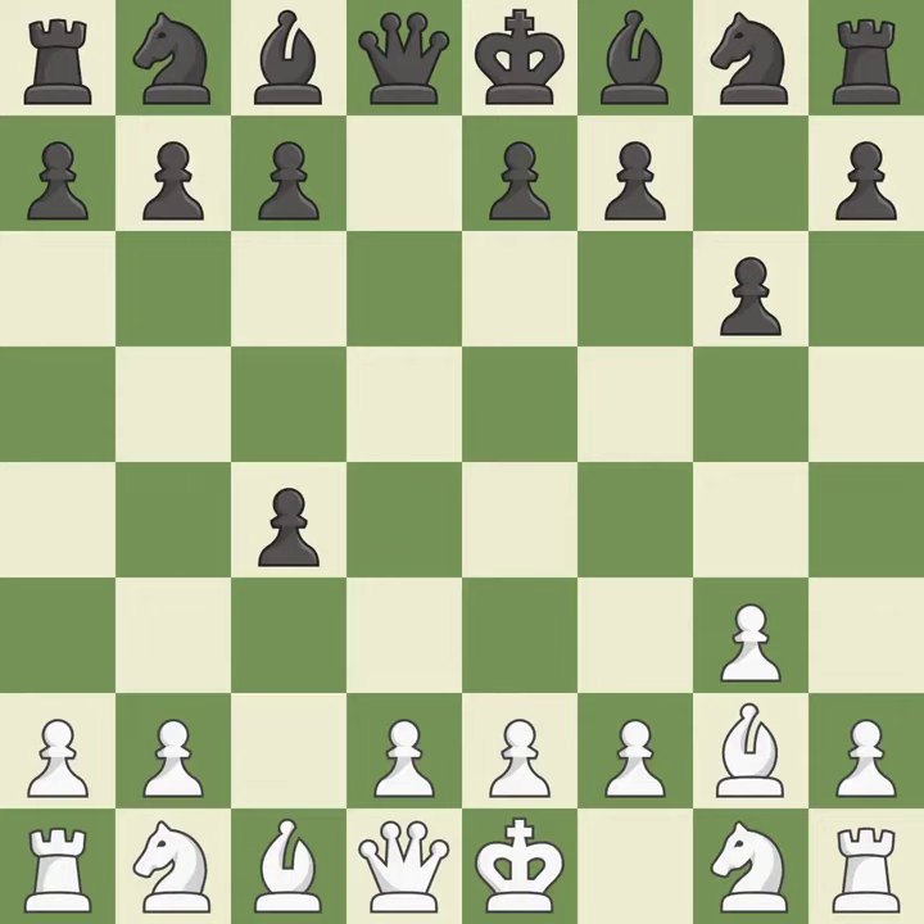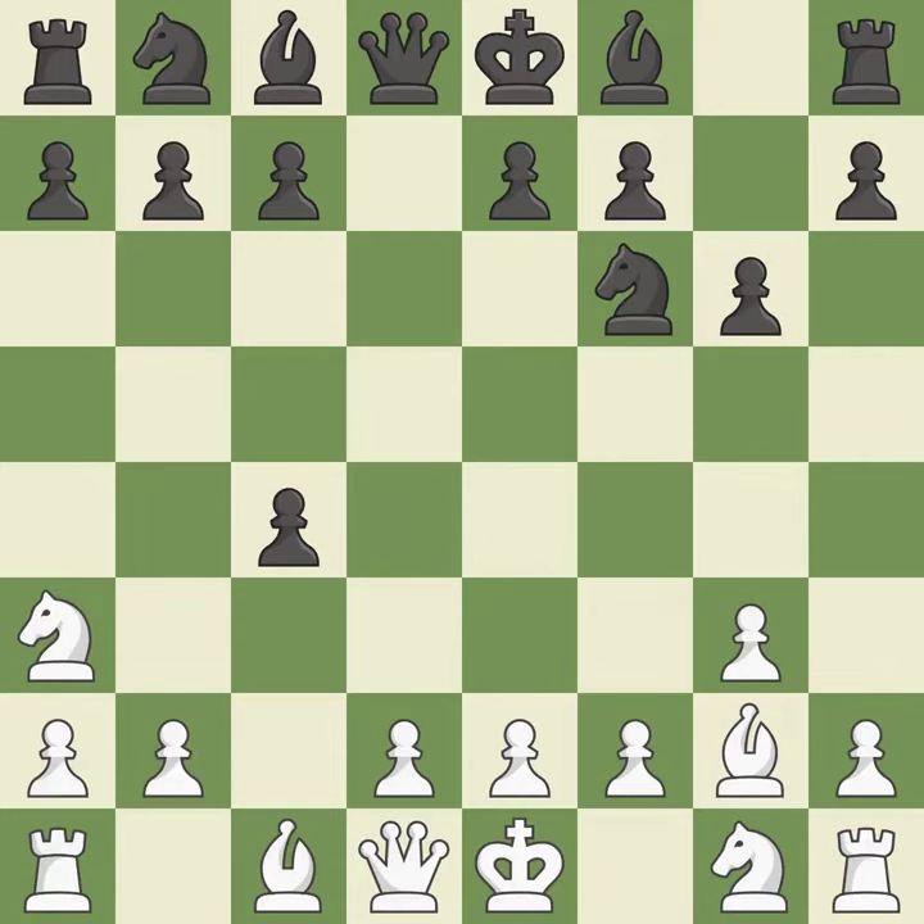This develops a knight from its starting square, activating it — quite good. This misses an opportunity to develop a bishop by placing it on the long diagonal; it is an inaccuracy. It was a free pawn there. By positioning the bishop on a potent diagonal, this fianchettos the bishop.